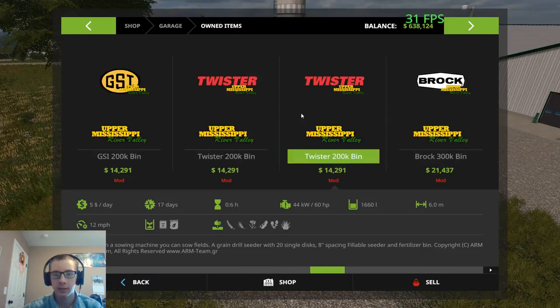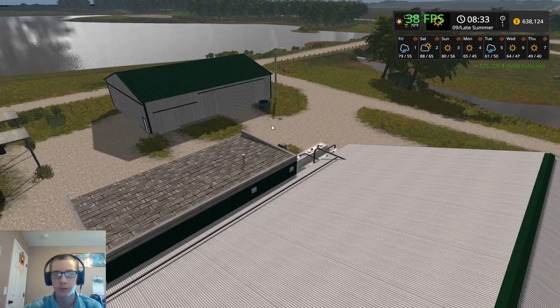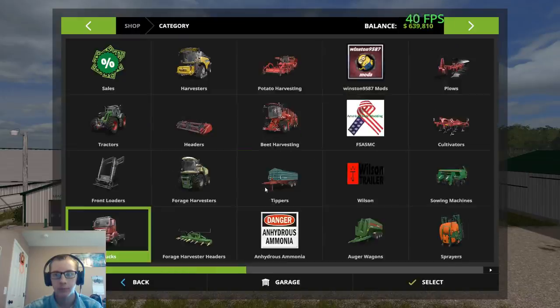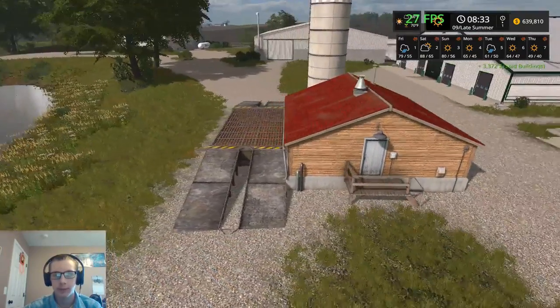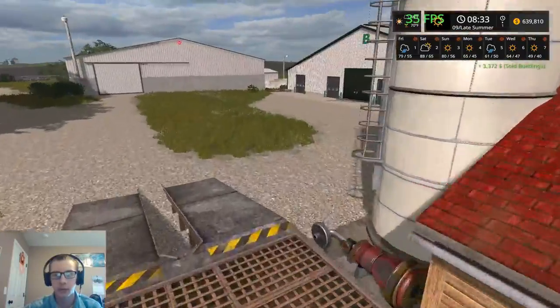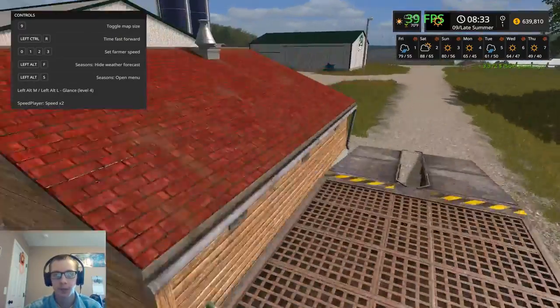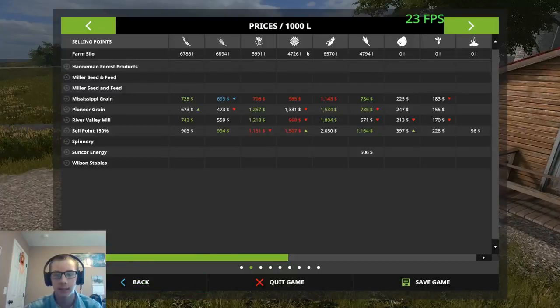Another thing that we need to sell here is one of our pressure washers — that would be that guy right there. We have this right here. This is a placeable sell point I got from Mod Hoster. This is one of the things that I forgot to download right away. This allows us to sell silage.